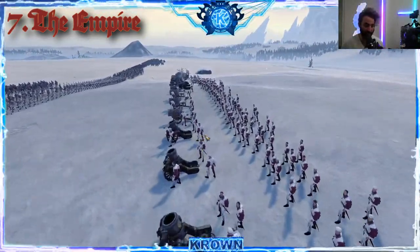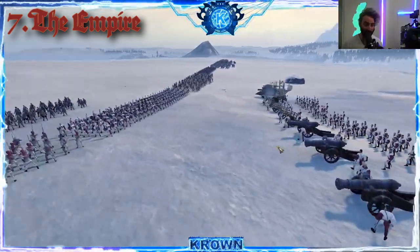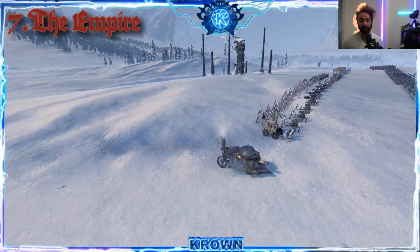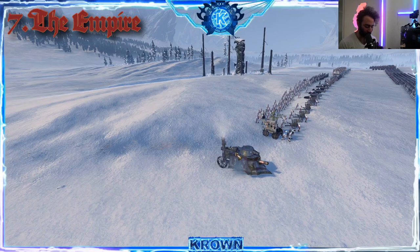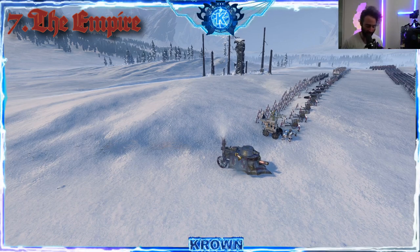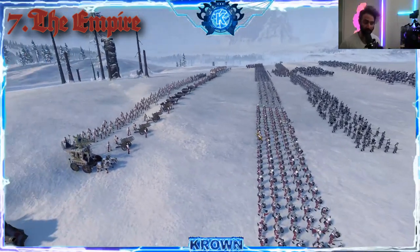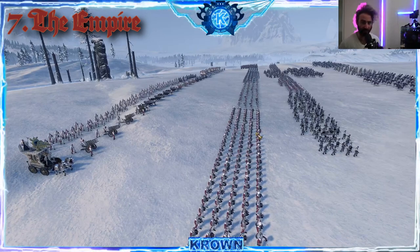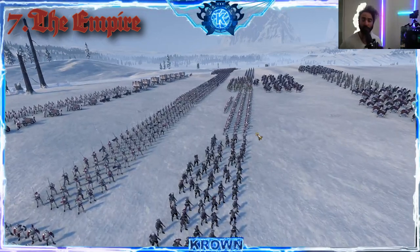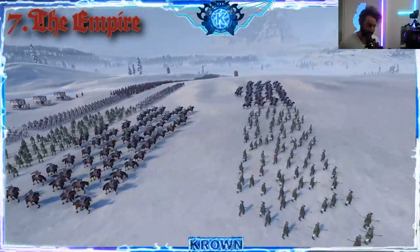They have Mortars in the back which absolutely punish the enemy, some very unique units like the Hellblaster Volley Guns and Hellblaster Rocket Batteries, plus Great Cannons and even a tank. All of these units are pretty great. If I had to say where they stand out, it's with both their artillery options and their cavalry options — that's where they do well. They also have serviceable ranged units in their Archers and Handgunners, with particular interest to the Handgunners. They have crossbows too, which are actually pretty good, and they get them early.